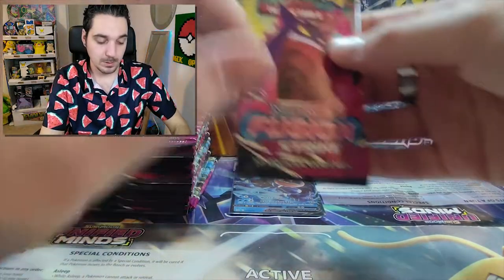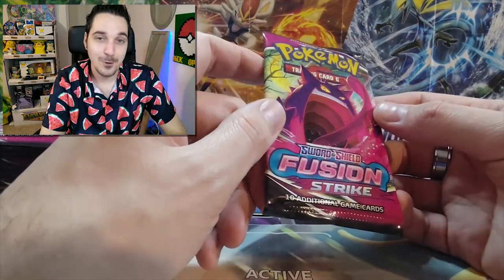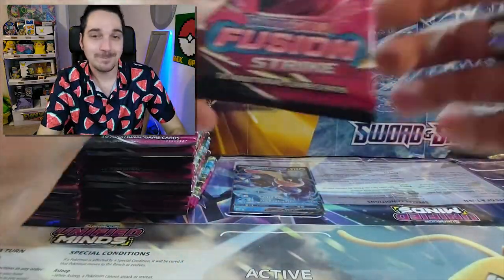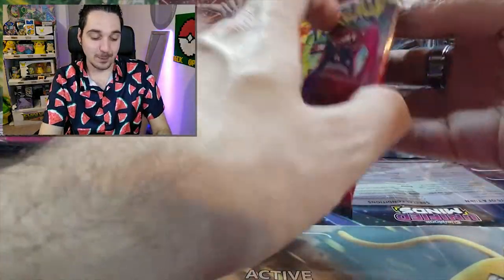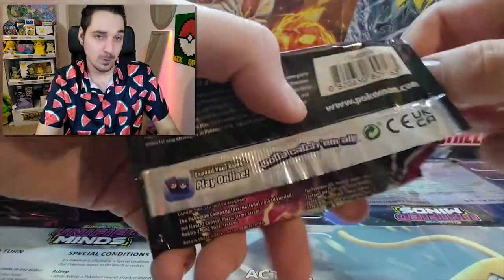I made my brother a promise as well — if I pull the Fluffy it would be his. So I hope I pull it but I also hope I don't pull it. But it's okay, I made the promise and I always keep my promises.